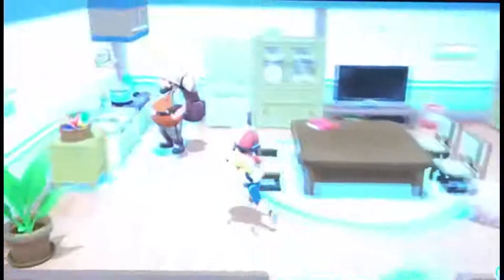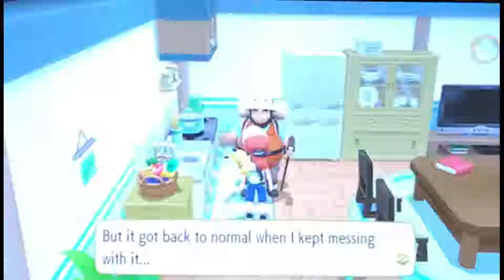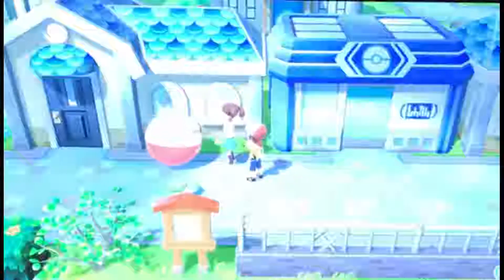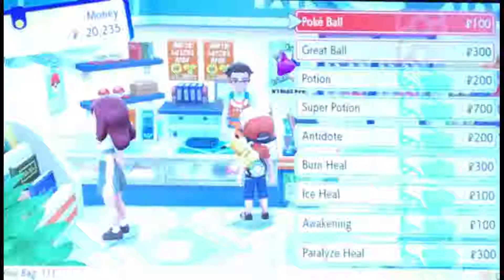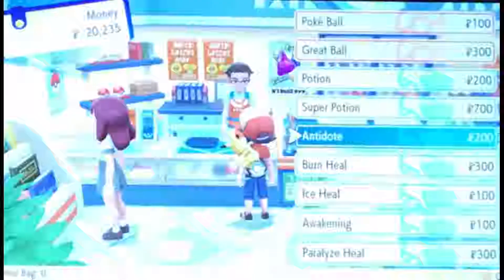In the next building there's a Hiker with a Clefairy in the middle of the room — cute little puffball. There's also a trainer whose traded Clefairy won't listen to her because she doesn't have enough badges. Another NPC mentions there are new items in the Pokemart after you beat the gym, so we go check.